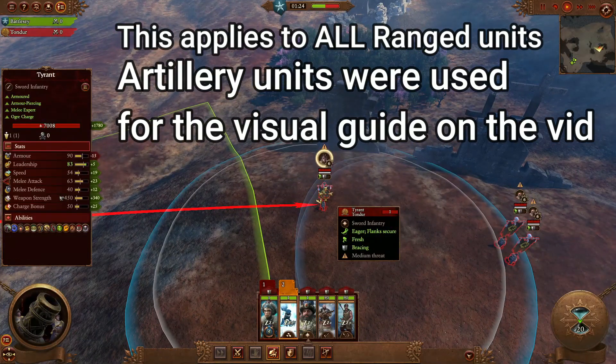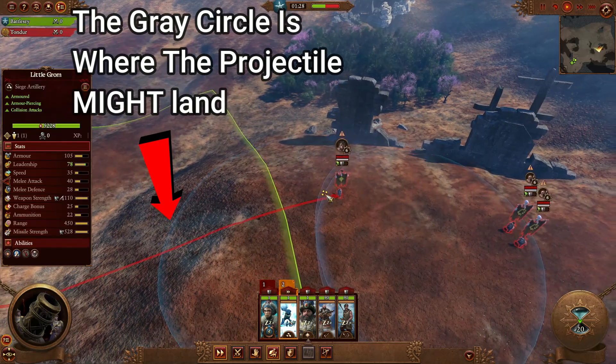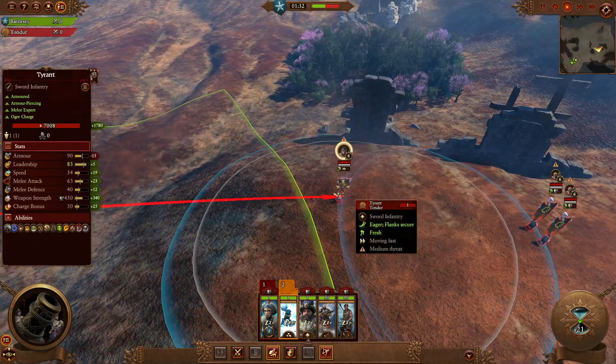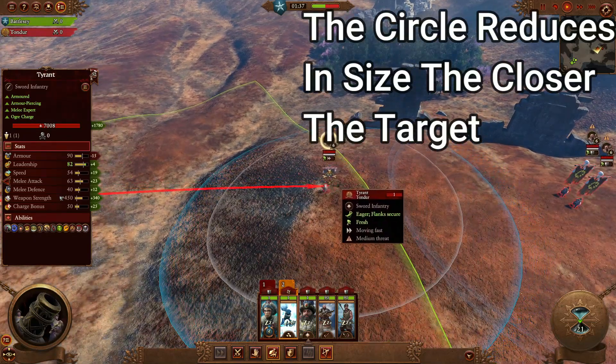All ranged units within Warhammer 3 have varied accuracy depending on the range. This is called calibration distance. The closer a unit gets, the more accurate you become. This is often why it's a waste to allow units to shoot at max range, because the area of effect in which their projectiles can land is quite large.